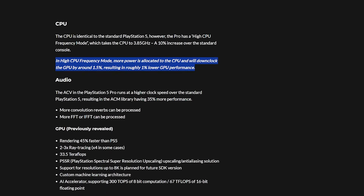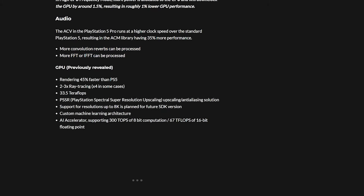On audio: the ACV in the PlayStation 5 Pro runs at a higher clock speed than the standard PlayStation 5, resulting in the ACM library having 35% more performance. More convolution reverbs can be processed, and more FFT and IFFT can be processed — that's significant.